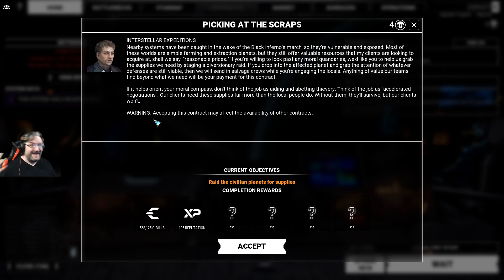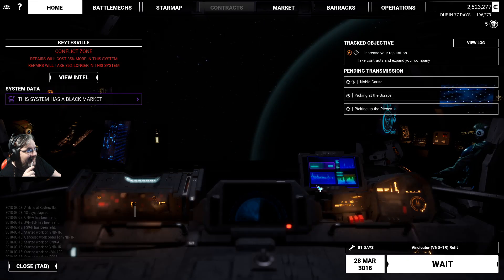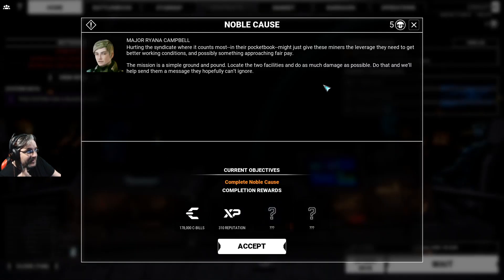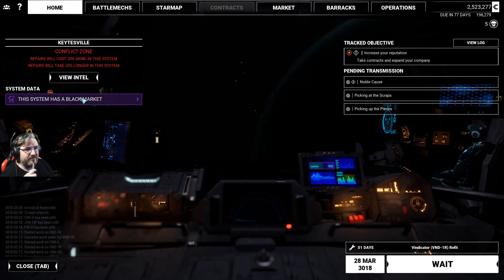So you could do either side. The Interstellar Expeditions one has four random unknowns, half a million C-bills, and 105 reputation. The farmer defense gives 105 reputation with unknown rewards. I don't know which one to do. We also have this noble cause available. I think we need to keep expanding - at six it might say something.